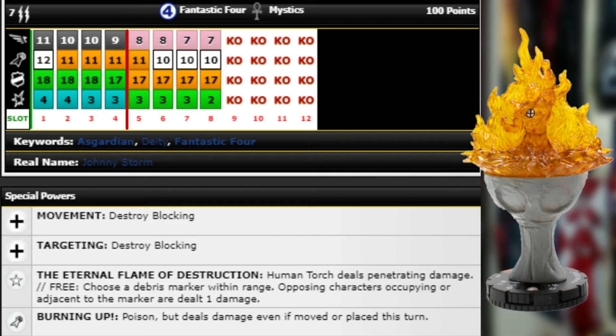He also has a special attack power — Poison, but deals damage even if moved or placed this turn. You can literally just move him up, break down a wall, free do the Poison — that's going to be penetrating — and then take the free action to do penetrating damage to everything adjacent to the debris marker. That's just a ton of free damage anytime you can do that.